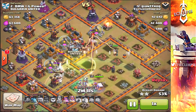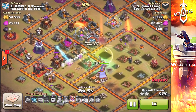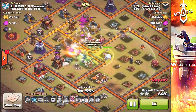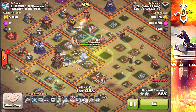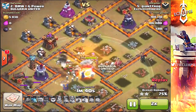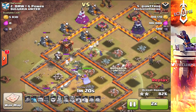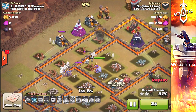For feature number one, this is going to be an instant army button or being able to save army presets. I would love the option to name certain army types — like barch or bam — and with the click of a button tell the barracks what to make, instantly queuing all barracks with the troops I need. Imagine naming an army 'GoWipe' and it trains your entire GoWipe with the spells with just one click, or naming it 'balloonion' and it trains the entire army instantly.